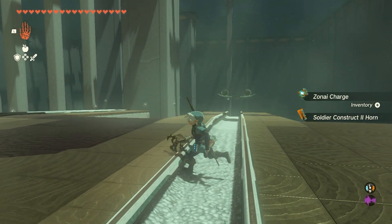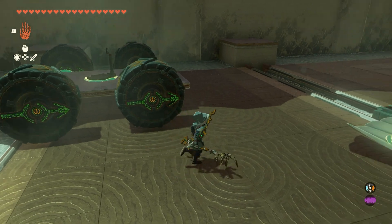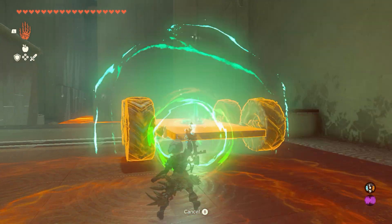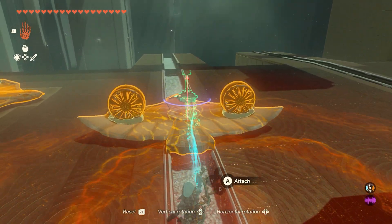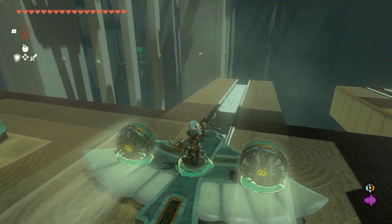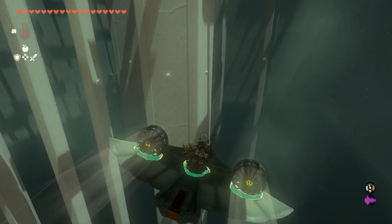I did accidentally set off the free flying machine they gave us, so we'll have to construct our own. I'm going to grab the steering wheel off my car — these are already basically completed, they just don't have a steering wheel. You don't need the steering wheel; I've seen other people do this shrine without it, but it's just nice to have.